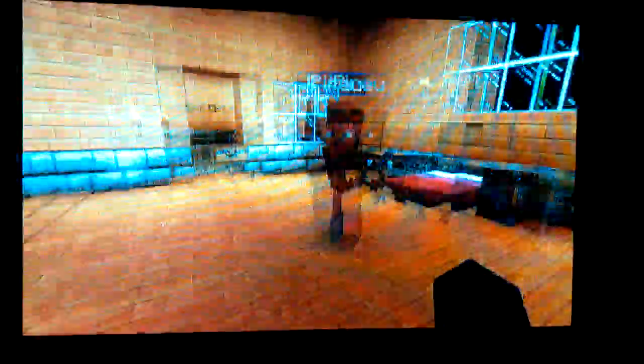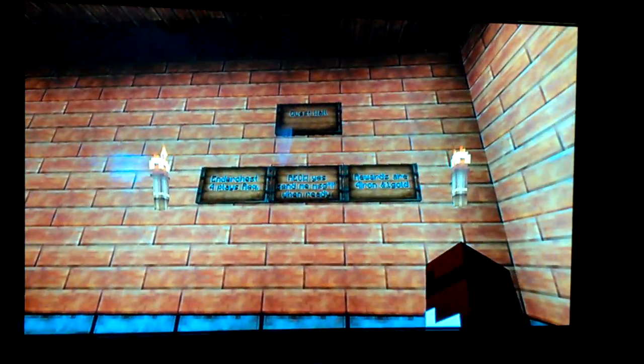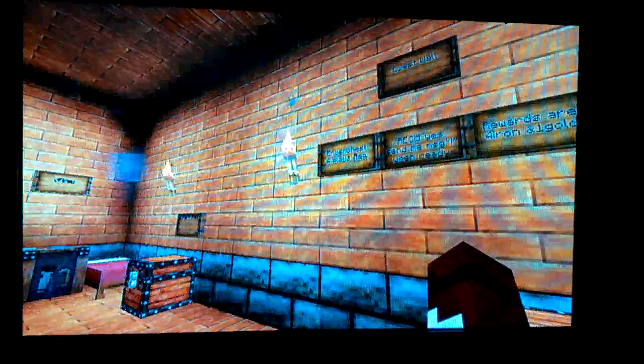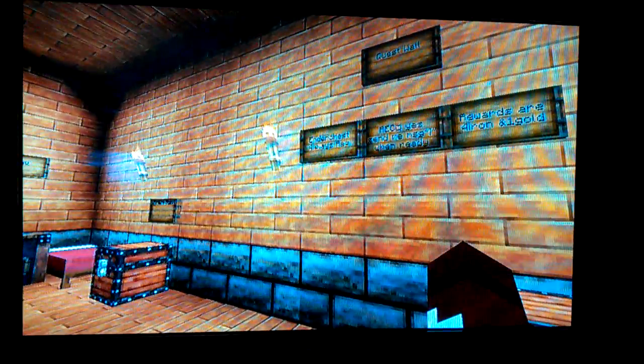We are waiting for one more person, and we are going to do a quest. This is the first ever quest we're doing. We are going to get an Ender Chest — it's going to take four of us. There's Blend, Jyn! And the reward is four iron and one gold.